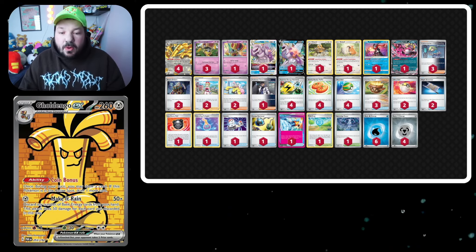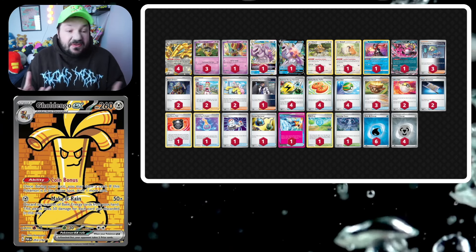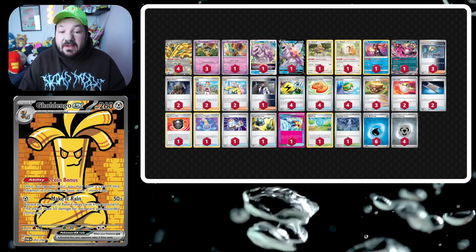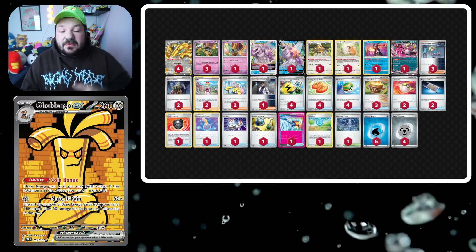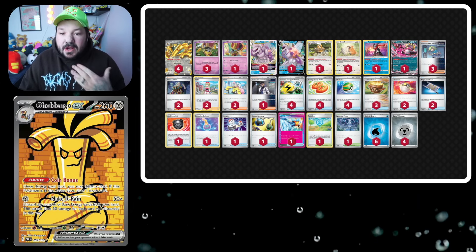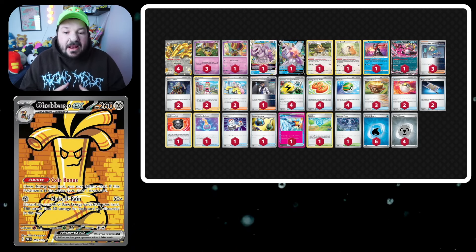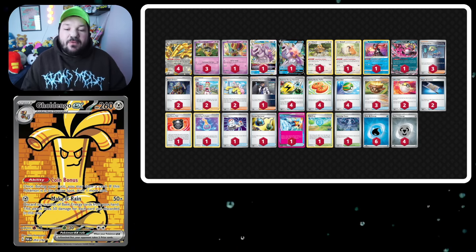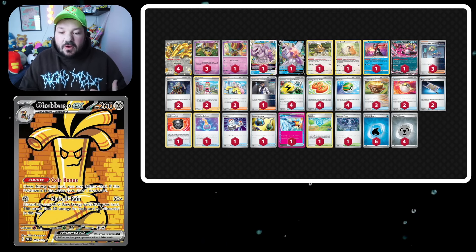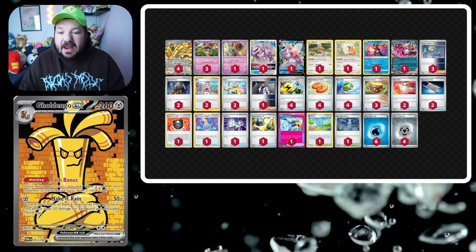I'm here to discover this list with you. For any cards you need for this deck, check out our sponsors at Kayfabe Cards — they have a large selection of singles, so you could pick up most or all of your Goldango deck from them. The link is in the description. We also have PTCGL Store for code cards — get a bunch, and once you get duplicate cards you earn credits to craft any card you want, including those Goldangos. That's how YouTubers get all those alt arts.